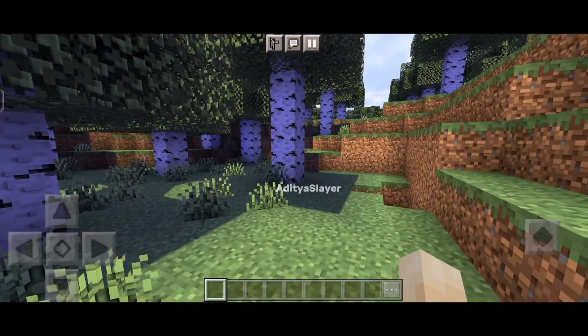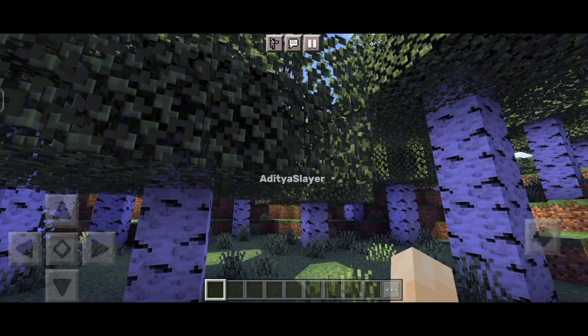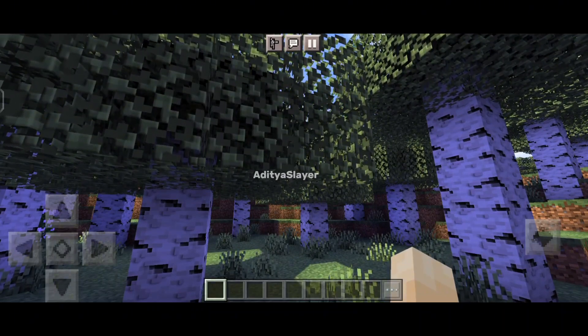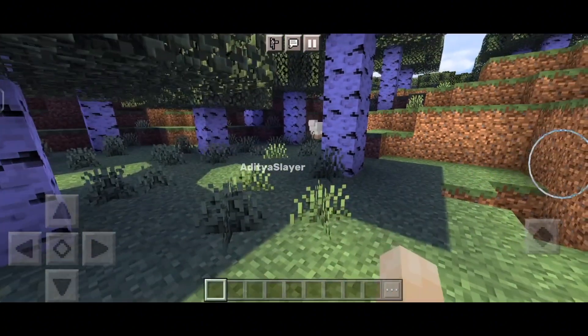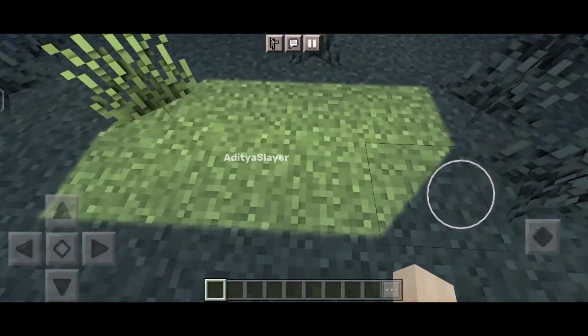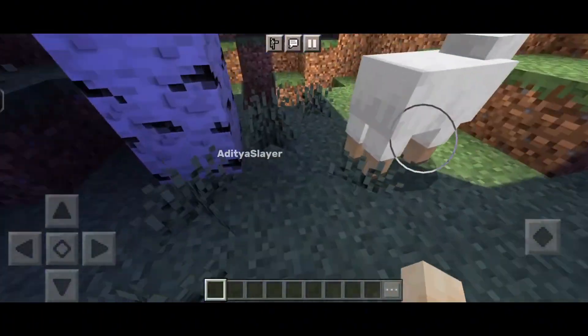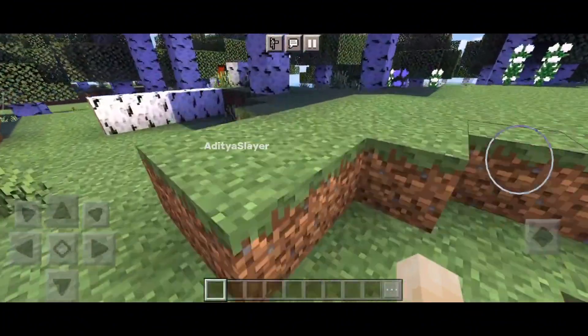Furthermore, the new shader update also introduces enhancements to the shadow and reflection effects in Minecraft. Shadows will now be more realistic and dynamic, changing with the movement of the sun and creating a more immersive environment. Additionally, reflections on surfaces like water and glass will now be more accurate and lifelike, adding to the overall visual fidelity of the game.